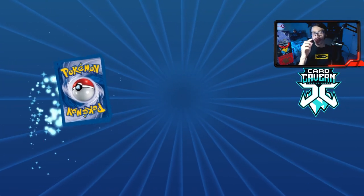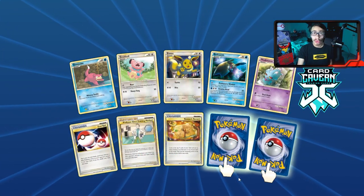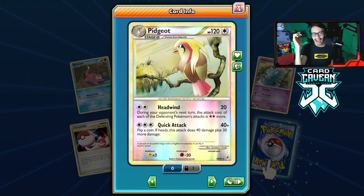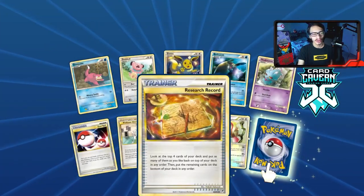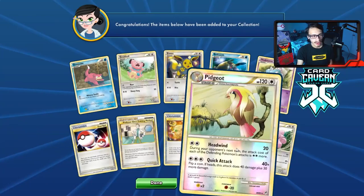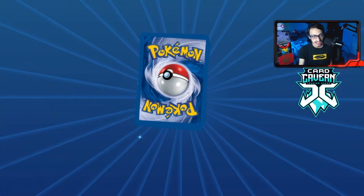Double rare — that's a good sign! Reverse hollow Pidgeot — I'll take it. This card I think used to be part of a Vileplume troll deck in Legacy, and I think Yellowswellow did a video on it — a bird boy creation deck. The rare is a Granbull. Honestly the Pidgeot is not terrible — it's a reverse hollow card that is actually kind of decent.